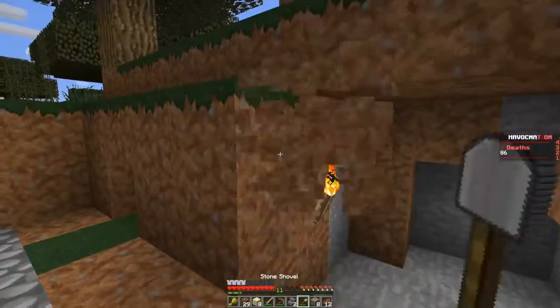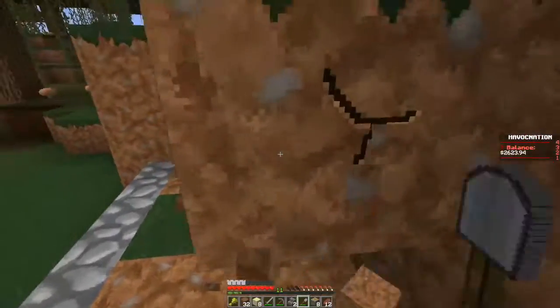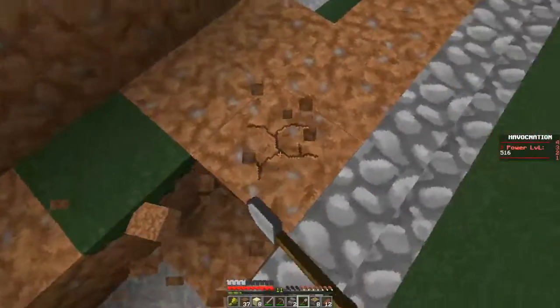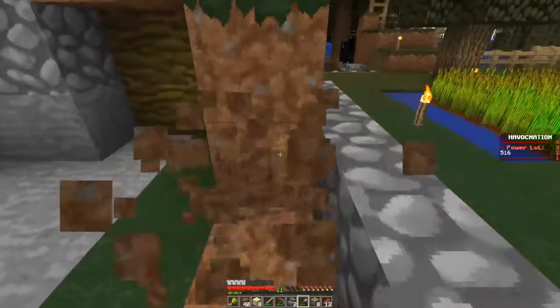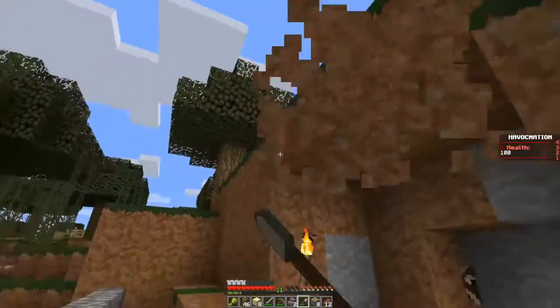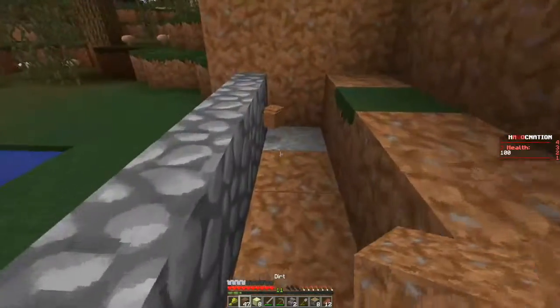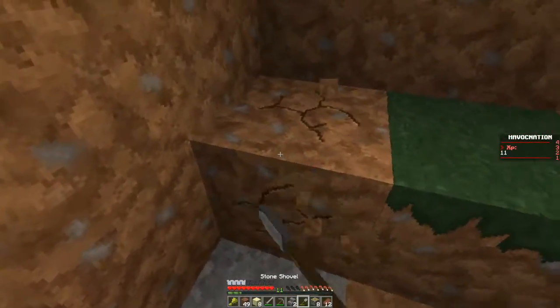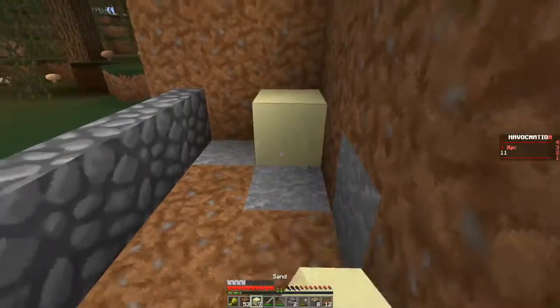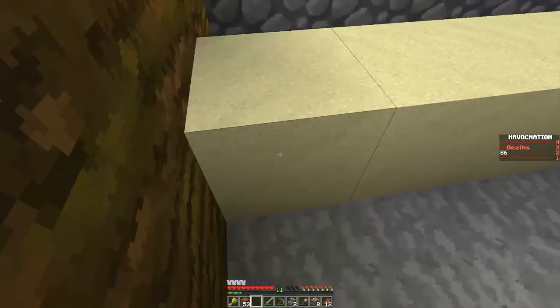So this is where our little farm is going to be for now. We're just going to hollow this out. Alrighty, looks pretty darn good. And then we're going to get this out too because this is where our sand is going to go, right here. Perfect.